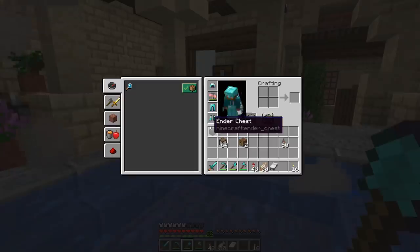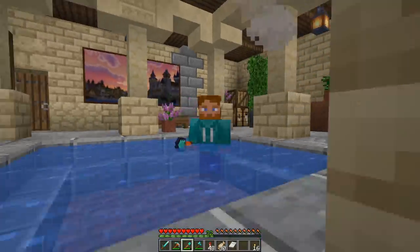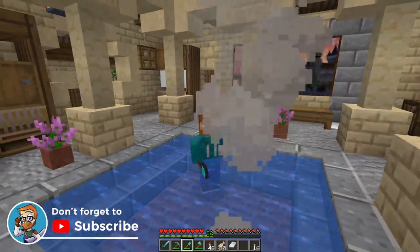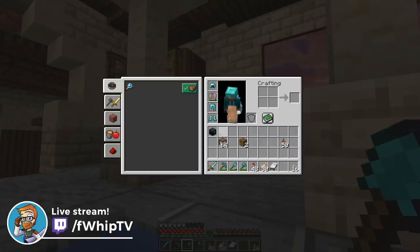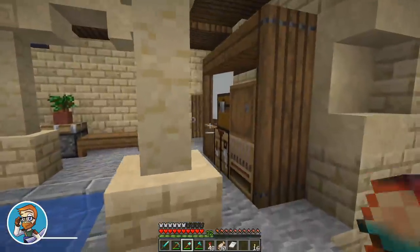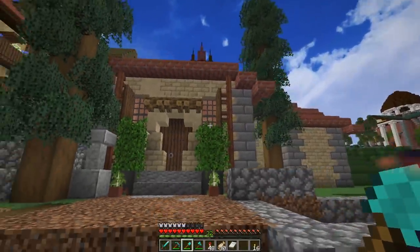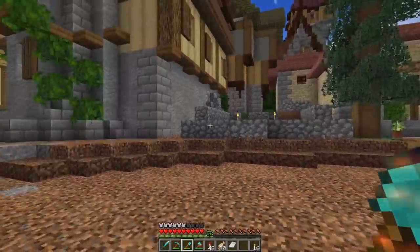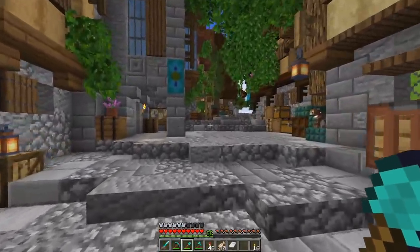Hey everybody, welcome back to Building with Whip. Don't mind me just sitting here in this nice new bathhouse that we built in the last episode. I hope you all enjoyed that one - it was kind of nice breaking away from doing the mass buildings and just building up a nice bathhouse. The style for this one is a little different than what we normally do inside the rest of the city, but I think as we add structures around it, it'll really start to fit in. There's another room back there and a little pooper room - it's pretty awesome. It definitely feels pretty Mediterranean compared to the rest of the city, but that was almost intentional because I wanted it to feel like a tourist destination.